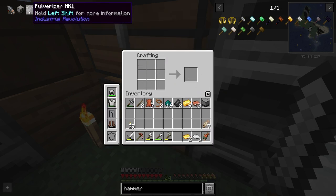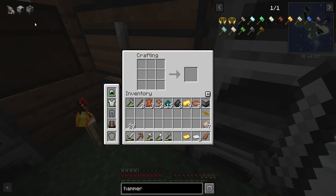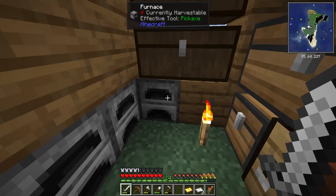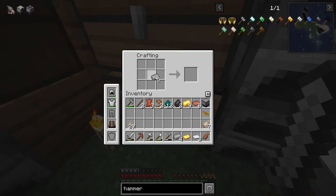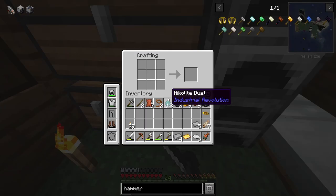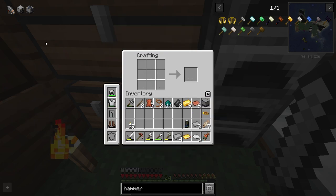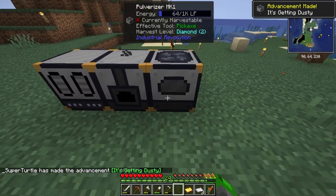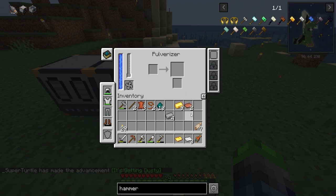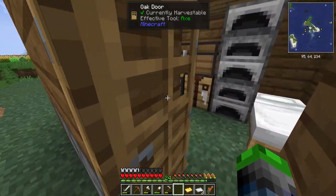Pulverizer — we've got the machine block here and the MK1 circuit. We need more tin — we're also going to need to find some more tin. Everything is super duper scarce at the beginning of these mod packs, and then there's always that one moment where you just seem to break through and the mod pack becomes super easy. We'll see when we get to that point.